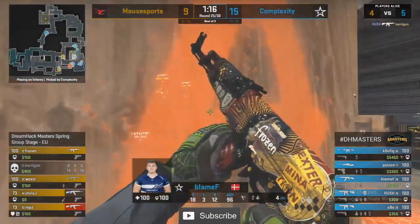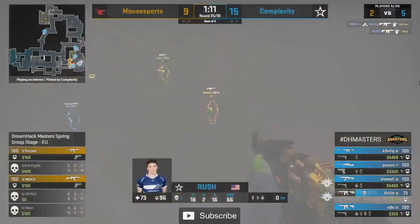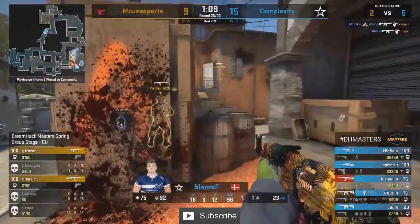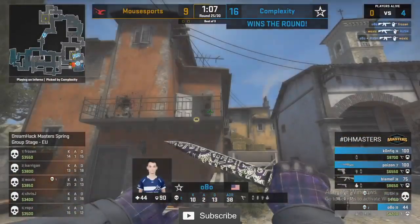Good spray from Blame but finds nothing — Mouse was hiding, flashed out. They push again off the back of the flash blinding Coal but still losing the fight, still losing the map.